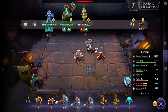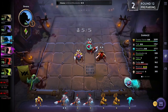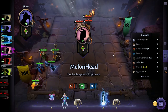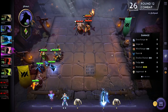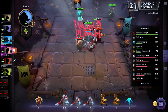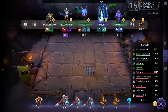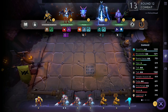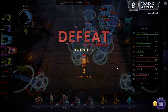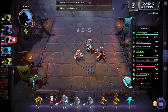Each round you are given a certain amount of gold to buy and sell units with. I highly recommend that you scout before buying too many units. In auto chess, the pool of heroes is shared — so if someone decides to go all warriors, assassins, or hunters and you want to go the same thing, you're going to be competing with them for units from the pool. The store only shows what's available in the pool, so if three or four people are fighting for the same units, you may not get the build you want.